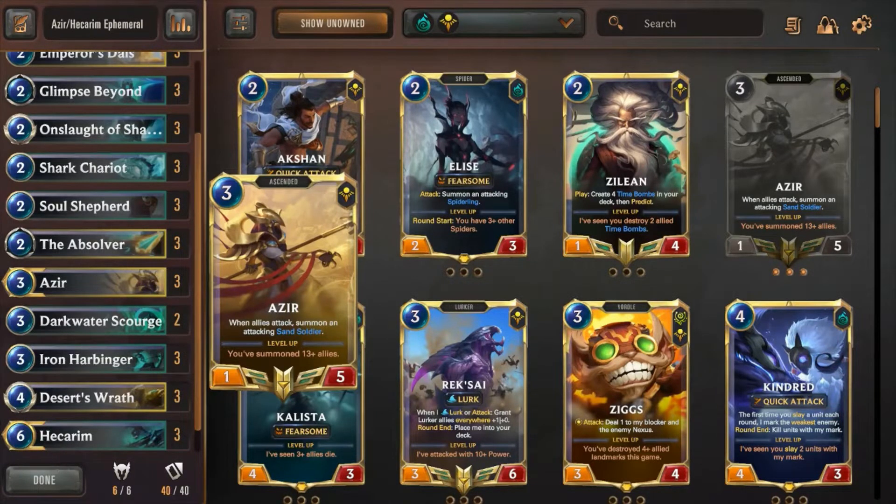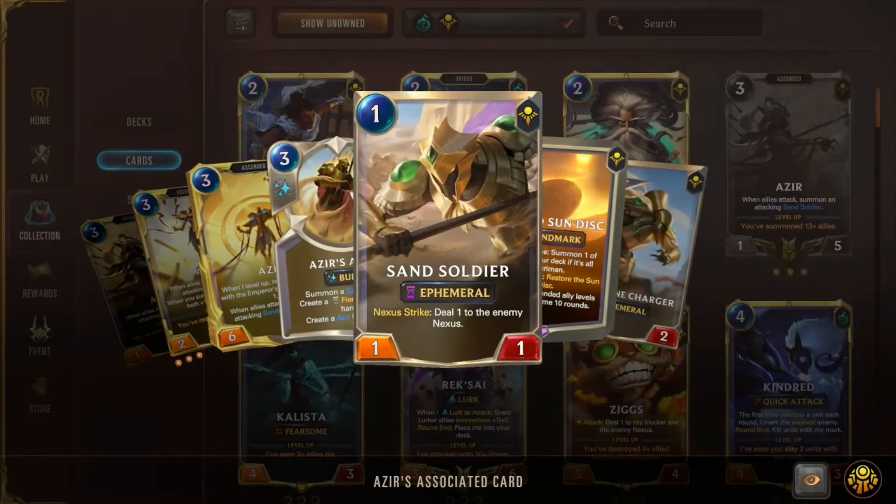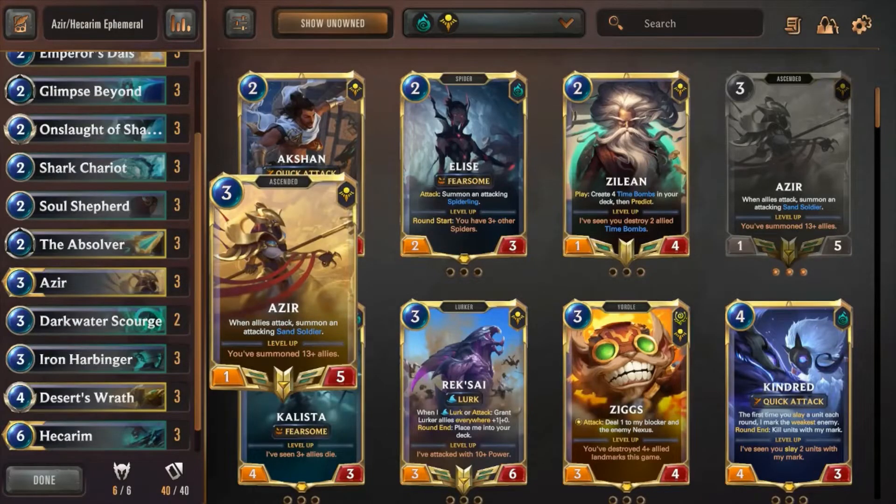Three copies of Azir. This is like one of the only decks that can actually flip him. Azir-Aurelia Blade Dance is the other deck that can kind of flip him, but after the nerfs Azir is really hard to get flipped. This deck has a pretty simple time doing it. He's essentially an Emperor's Dias on legs, because you just keep getting Sand Soldiers every time attacks are declared. He's got five health, so he's really resistant to removal and a good blocker.